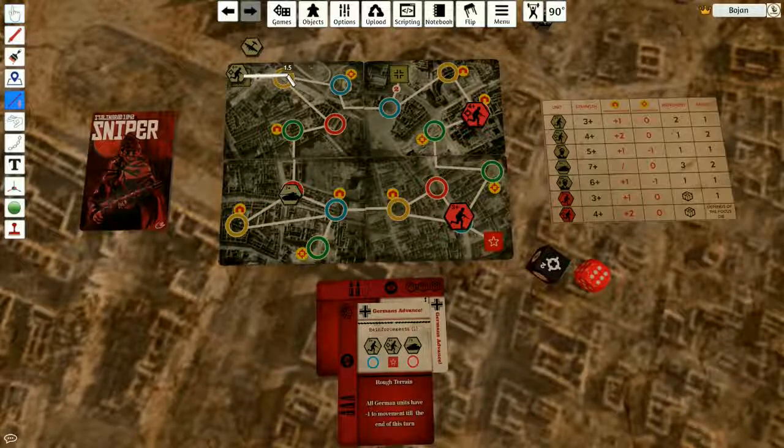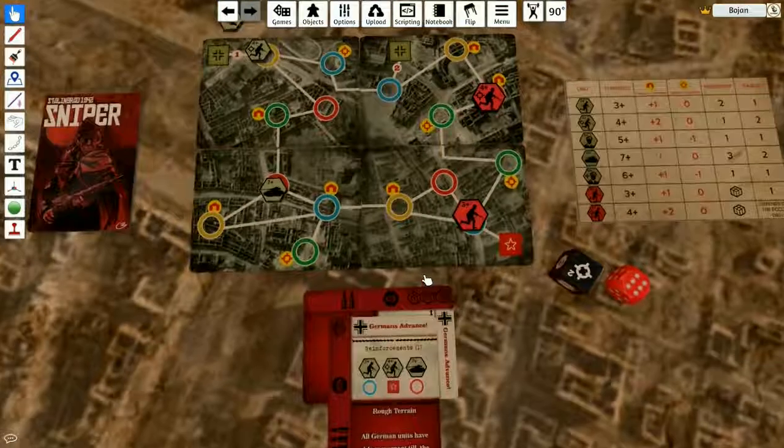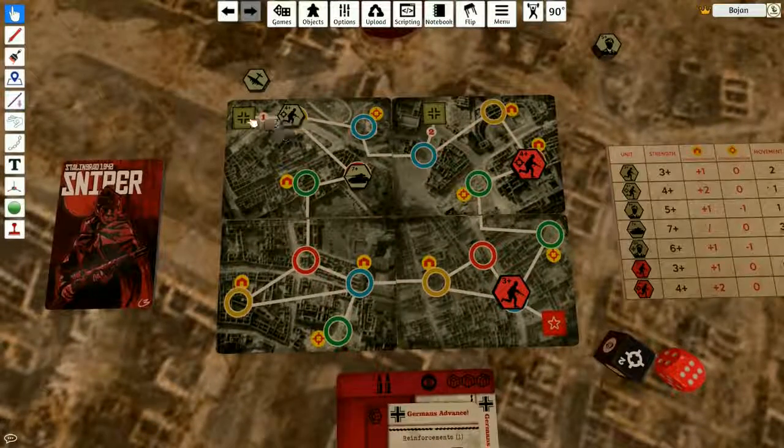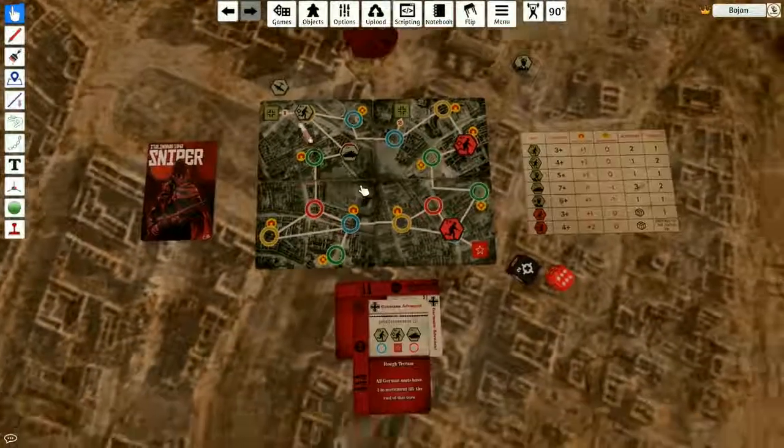The sniper's going to move this way — one space. And the tank is going to move toward the closest red spot — one, two, one, two, three. The tank can actually retreat back. The tank is basically patrolling this sector, which is not good. If I get the general here, I need to watch out because if I get another unit in this sector, I can lose the game.